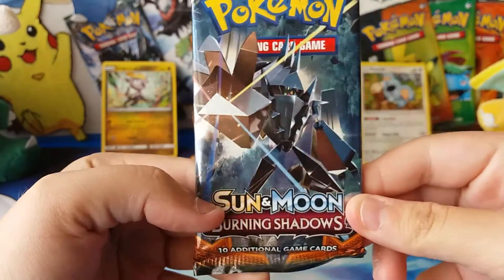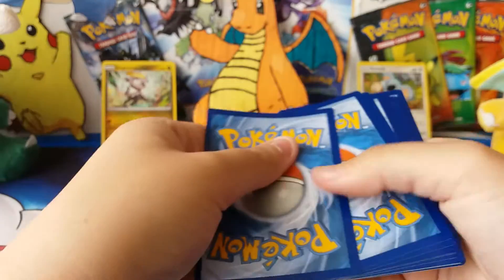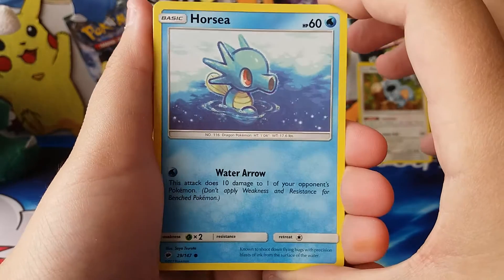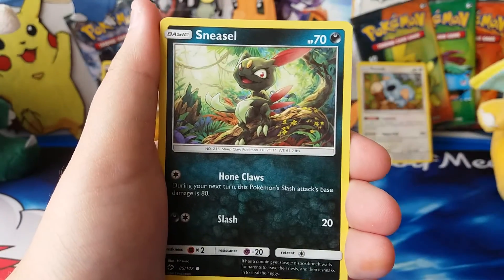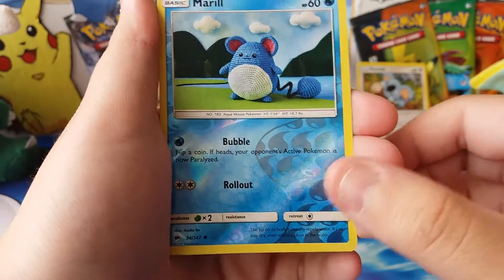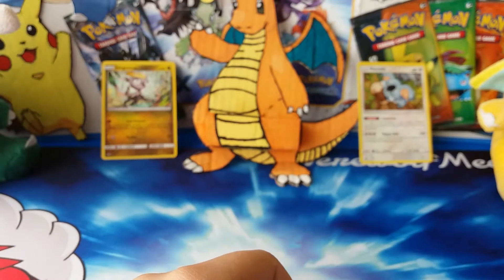That's what we got in Jangmo-o's pack. Now for the Necrozma pack from Komala — I bought these from Chaos Cards, which I don't usually buy from anymore, simply because I like to go to the game store and pick things up myself, but my local game store didn't have these so I had to buy online. We got Electric, Simisage, a Reverse Marill which is a Reverse Common, and the Rare is an Electivire — a regular Rare.